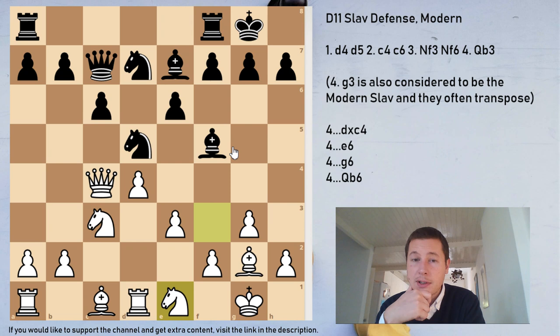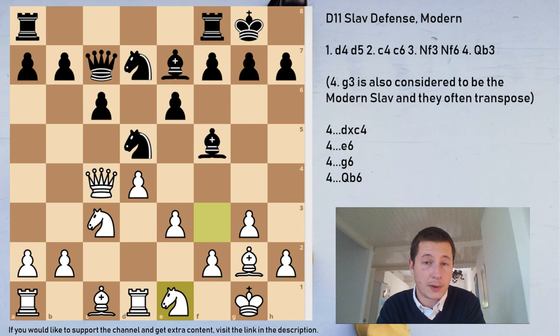As opposed to the Schlechter, which we saw in the last video, the Modern Slav requires you to be very precise. I would advise you to look at some games by very strong players. From this position you can look at Mamedyarov vs. Karyakin 2011, and Matlakov vs. Yakovenko 2011 — very interesting games. Both games won by White, but I prefer to look at games where White won, if I'm going to be playing this with Black more often, so that I can learn the traps and what to avoid.